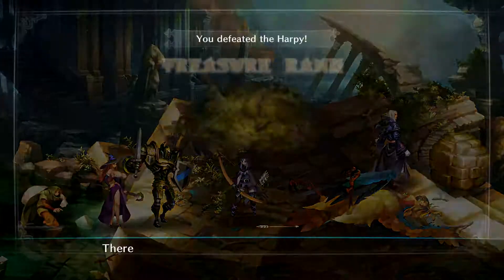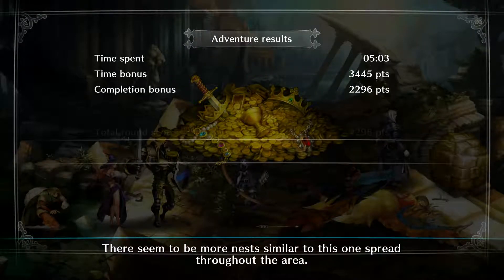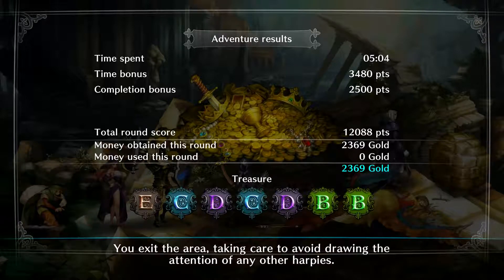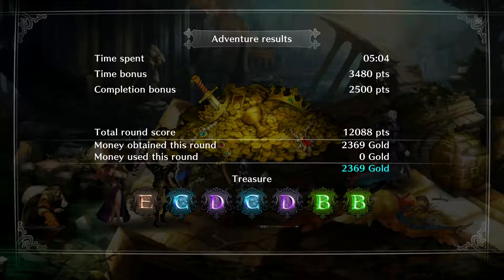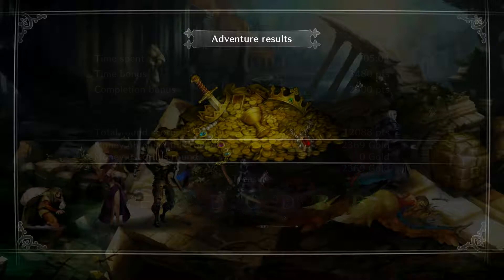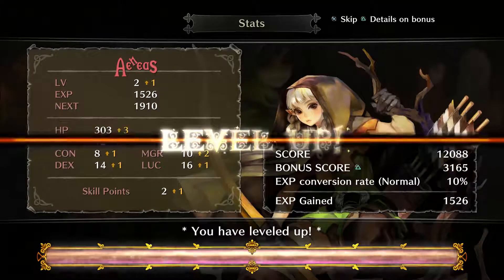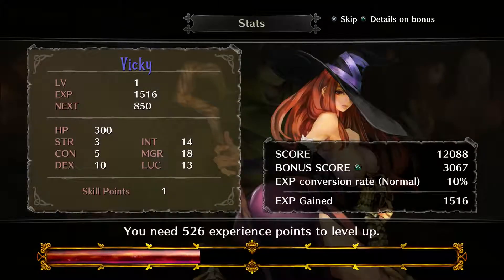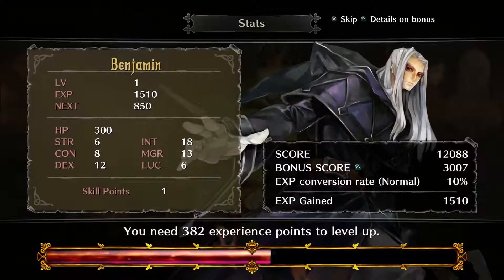For end game play, there are some great features. Let's talk more about Dragon's Crown. When you start advancing through dungeons, you can build a chain and get your treasure rank up to ridiculous heights — getting those 200, 250% bonuses. That was a favorite thing to do. Benjamin leveled up! Level two. He doubled his power.